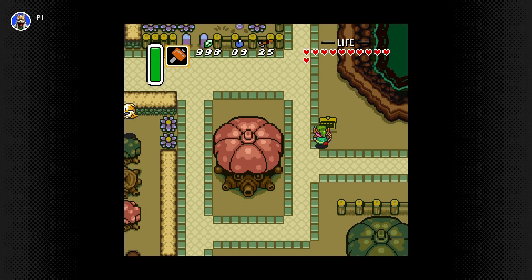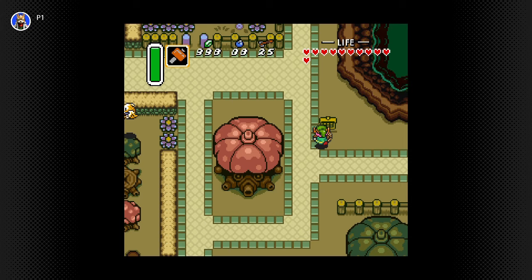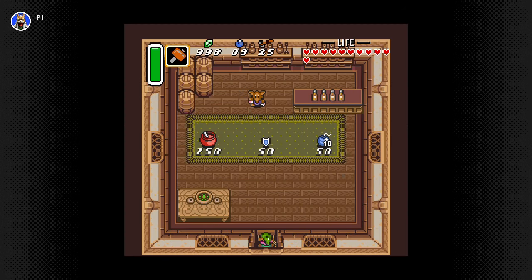I'm pretty sure this is one of those games where you can't upgrade your wallet for rupees. I'm at 998 — I'll be at 999 shortly. It's like someone already looked up what bees do, but just to clarify — are they just to help you take out enemies around you?